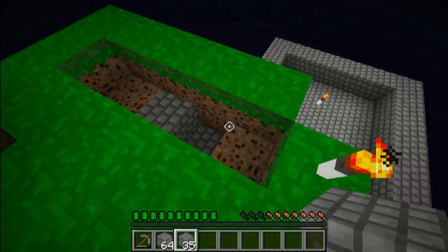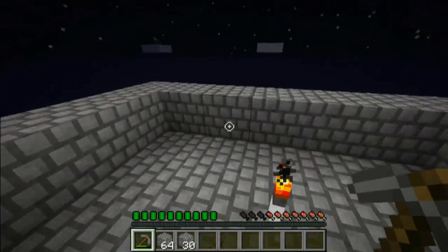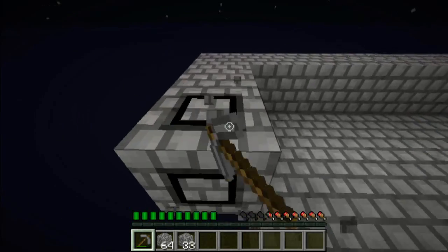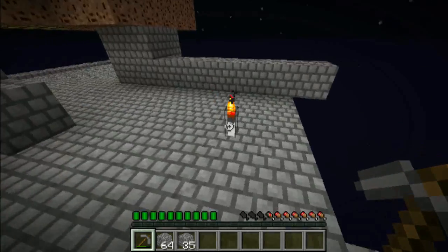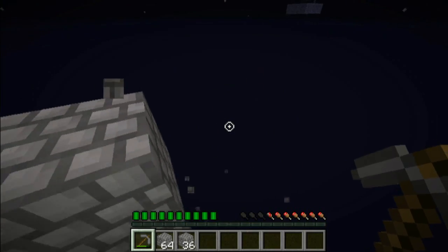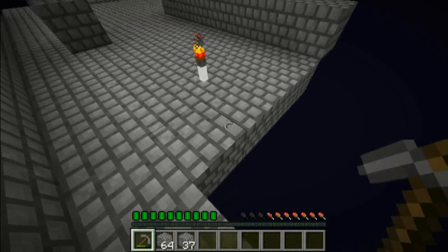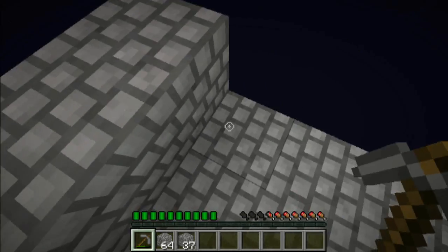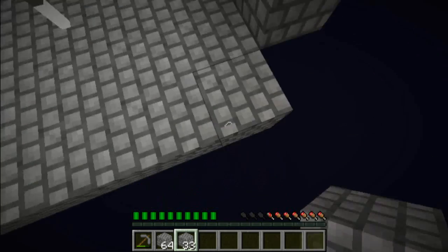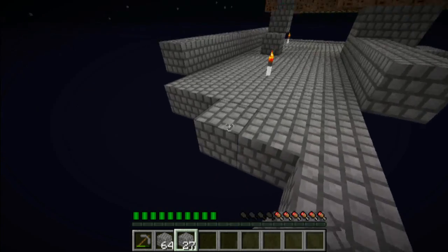Let's go ahead and fill this in real quick. We're going to expand this out and make it right here on the corner. It needs a five by five area, so this will be perfect. I'm gonna get rid of this corner spot. So this is five blocks. I saw this on YouTube and I thought it'd be a better cobblestone generator because I think it's more efficient than the one I have now.